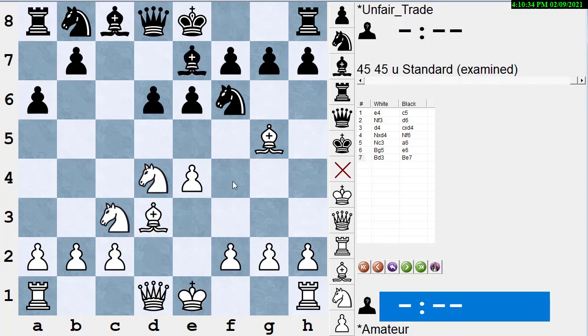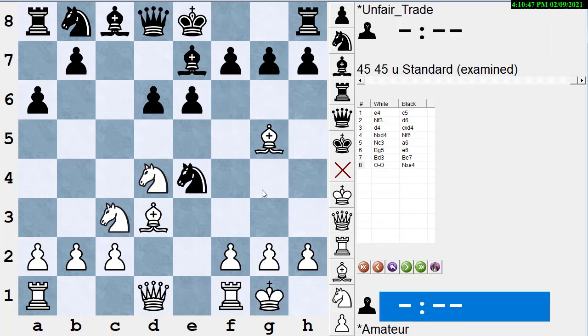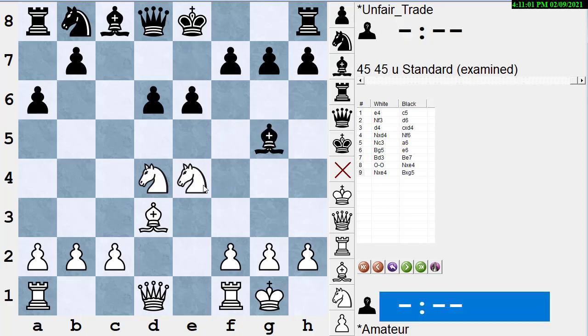Black gets out of the pin with bishop e7, and now in a lot of lines black is threatening knight takes e4. White ignores that and plays castles, and now black should take the pawn. Knight takes e4 — if you say you can't take that pawn because it's guarded twice and not attacked, you're overlooking the fact that you're attacking the bishop. If white plays knight takes e4, then bishop takes g5, and black wins his piece back.